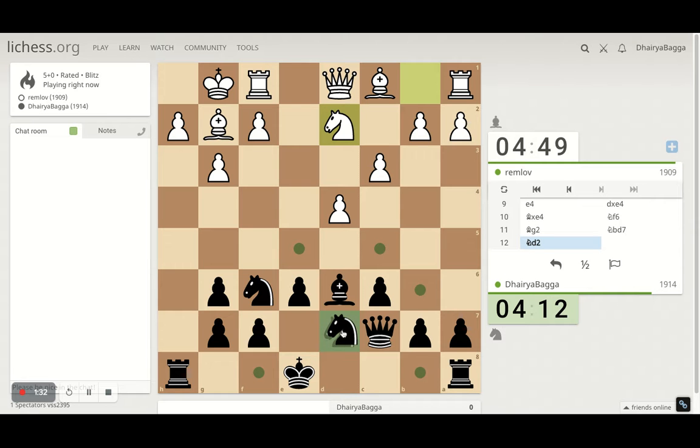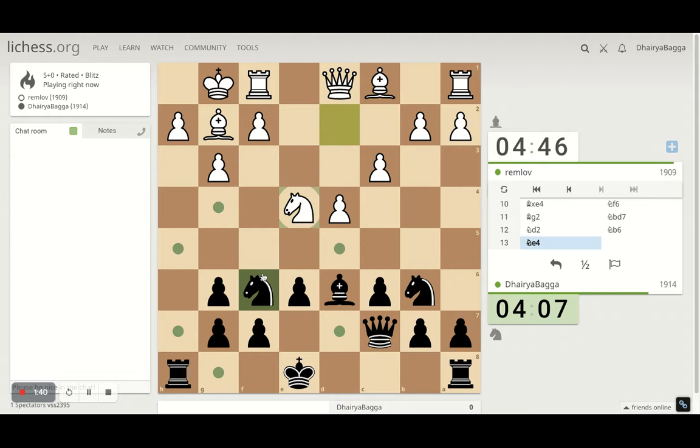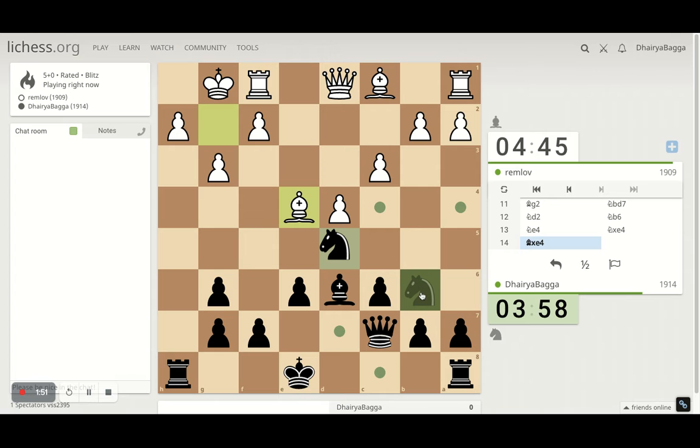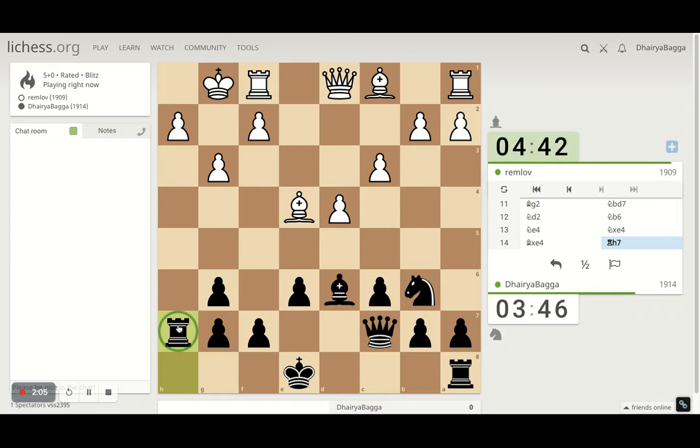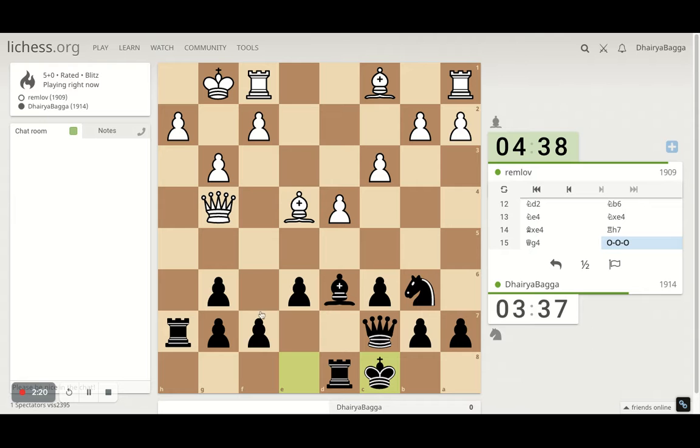Let's wait for some more moves. He's willing to exchange everything — does he really want to get an endgame with me? Because I don't mind that any day. He's just moving his bishop multiple times. I'll ask him if he really wants to take this. Should I consider castling? I'll start with this first, giving him a hint that I'll not castle on this side of the board.